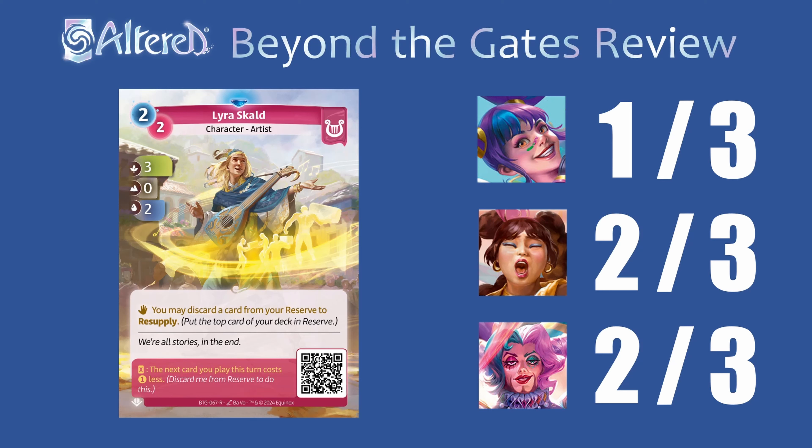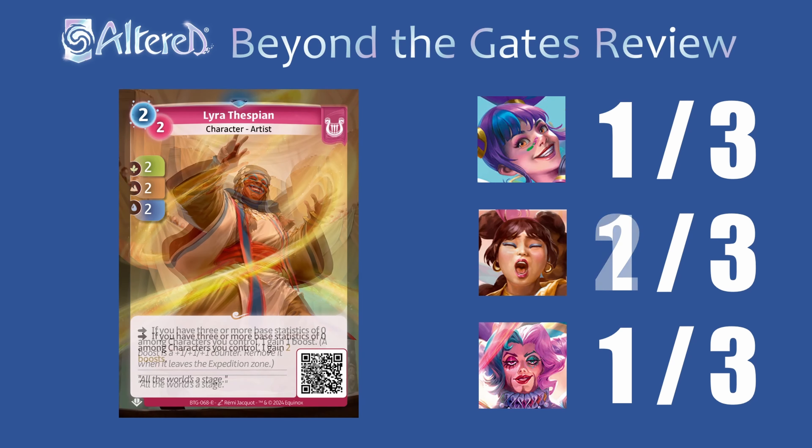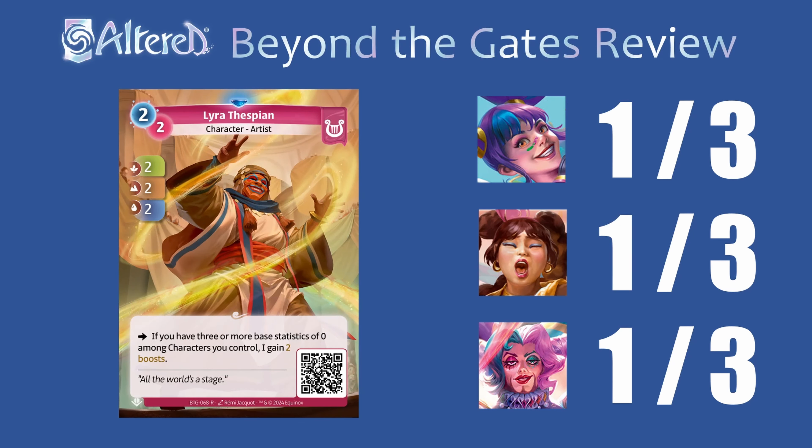Leer Fespian seems cool, but it only really works well if you have a character with three zeros in stats, like the Orboros Trickster. Right now there's only two of those — Trickster and the rare Anansi — and I don't think Anansi's that great, so it's just a little too inconsistent to trigger this effect. Even though the stats are pretty good, I think this is a card for a future expansion. I'll give it a 1 for most heroes, and maybe a 2 for Fen because she's the most likely to be able to run characters with three zeros. For the rare, the buff is bigger, but since the common was probably good enough and it's a little hard to trigger, I don't think it's worth the rare slot.